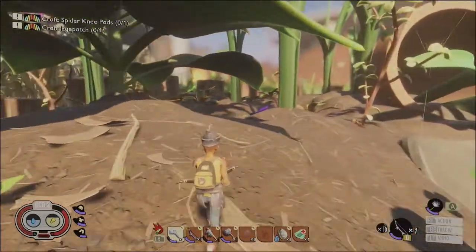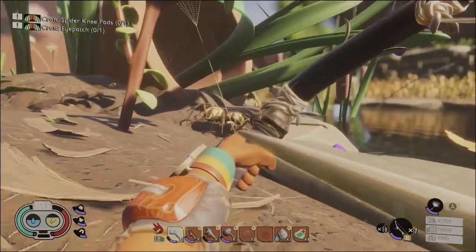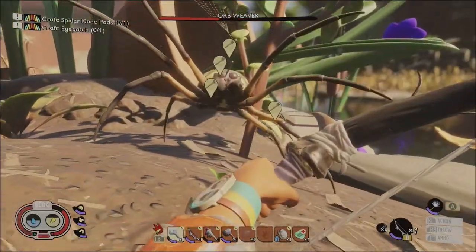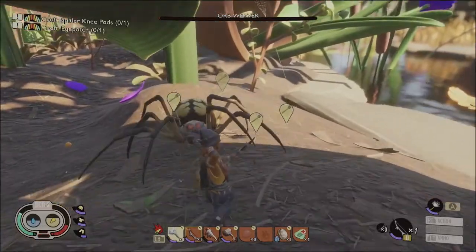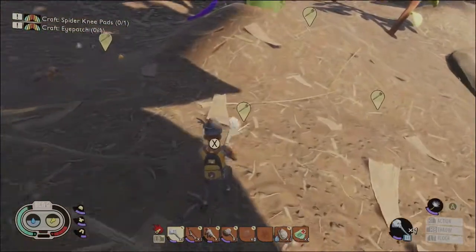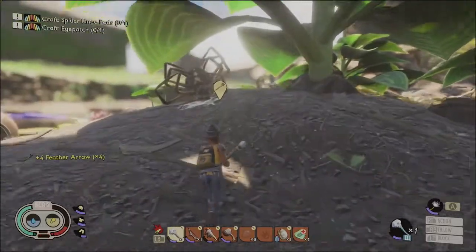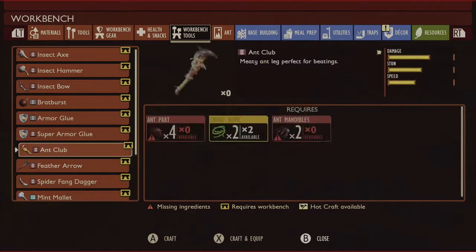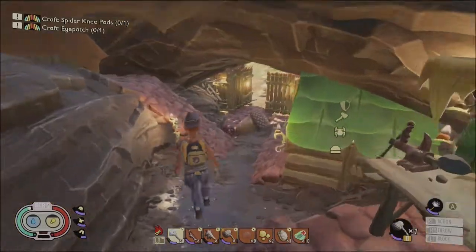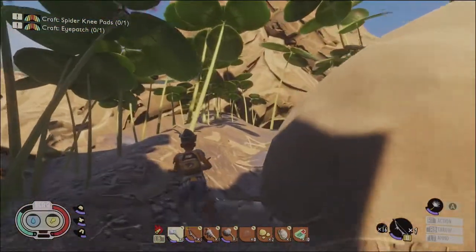Let's try this thing out versus spiders. It does so much damage. It's definitely a really good weapon just to weaken your enemies before you go in full force with the melee. I think what I want to do actually is make the spider fang dagger as well, but I will need another spider fang. So I think it's time we put the archery set to the real test and go after the apex predator — the wolf spider.